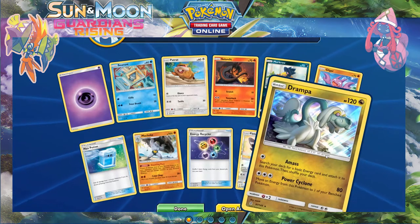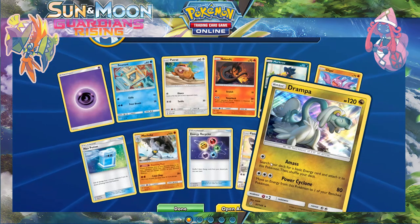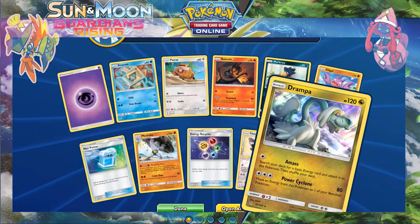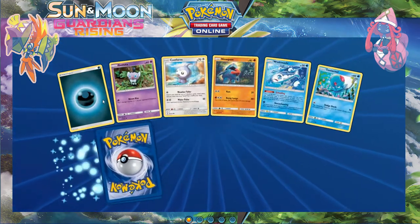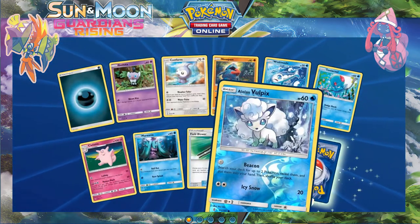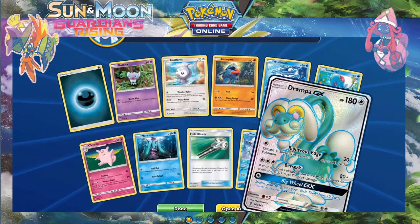Holo Jumpluff — nice, not too bad of a card even with the annoying one-to-one bounce back to bench where you can attach to it, so you could move a DCE from it which is pretty decent. All right — yes, yes, yes, yes and yes!